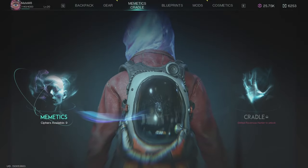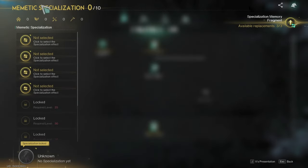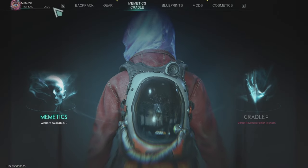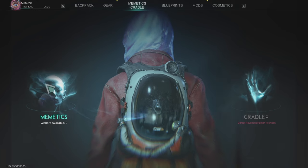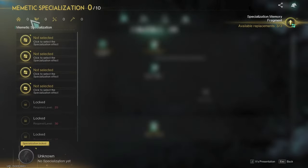So if I press O, go to memetics and click here, that's memetics specializations. So now as you can see, I'm currently level 20. I was waiting for this to make a level 20 to show you this in this video. So if I click on memetics and on memetics specialization...